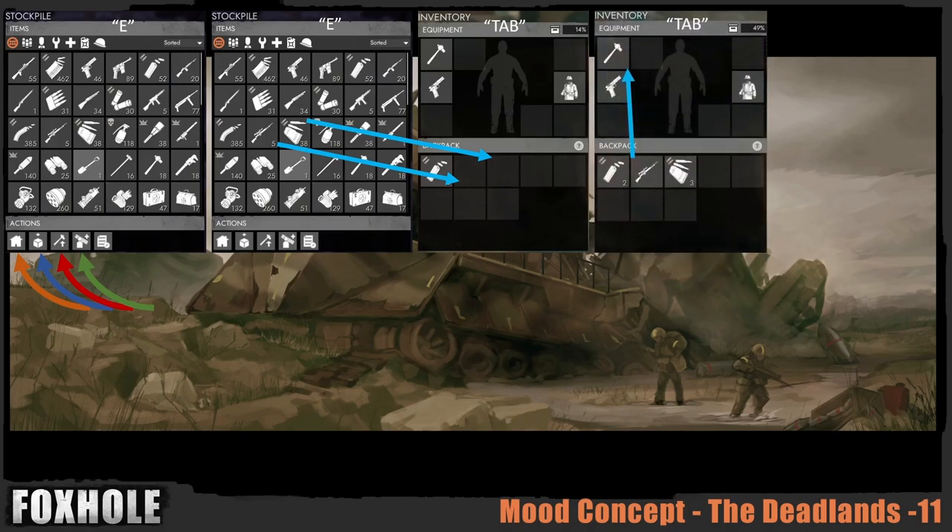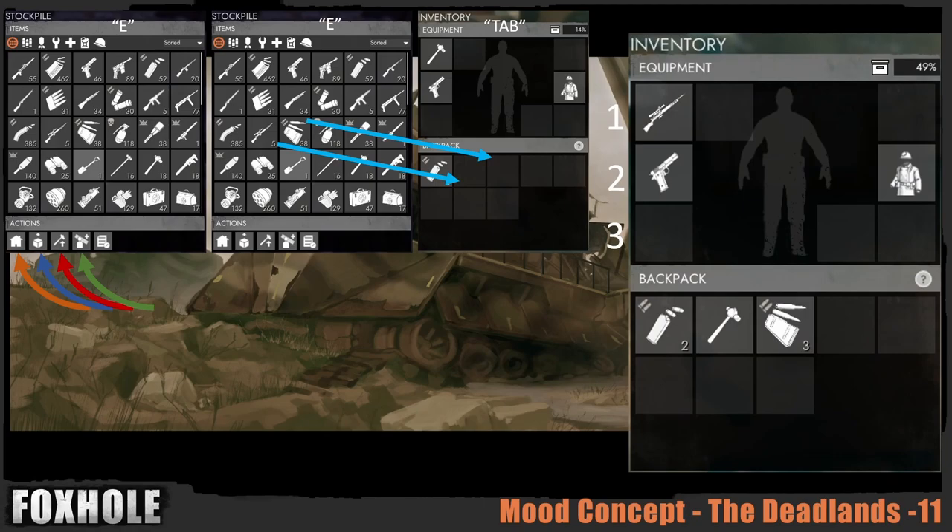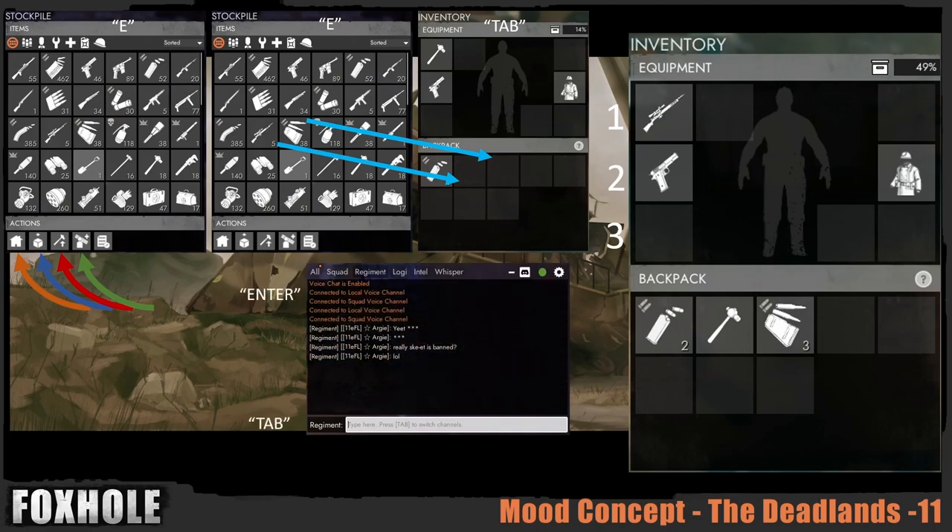Moving on to equipping items: you have your own inventory which is your backpack, and you equip items from your backpack into your equipment slots. These are labeled one, two, and three — the top slot is your one key, the middle is two, and the bottom is three. You just click the picture and it's preset where it goes. Primary weapons always go in slot one and secondary weapons always go in slot two.